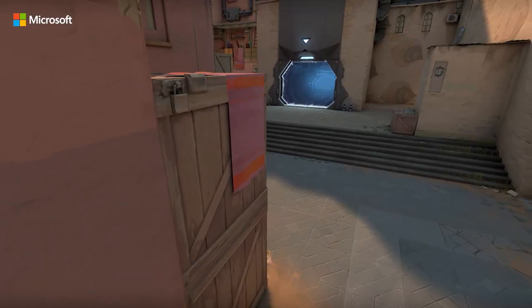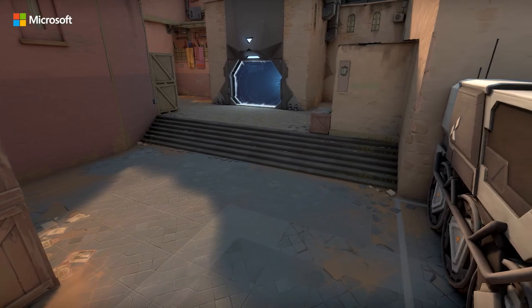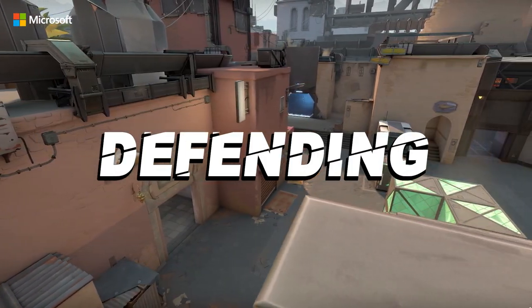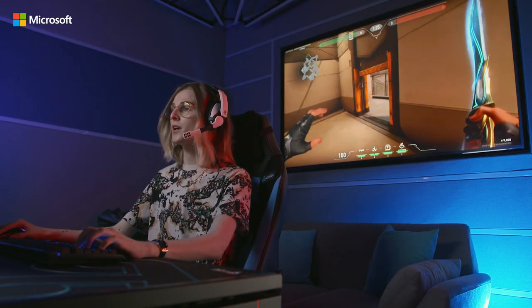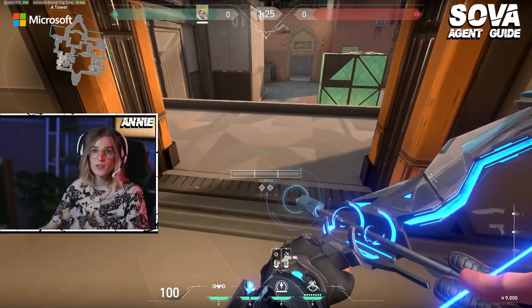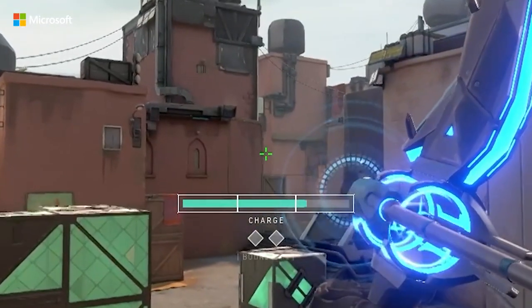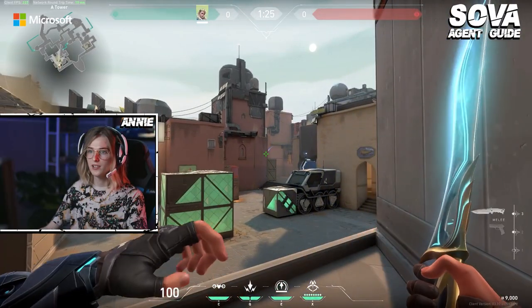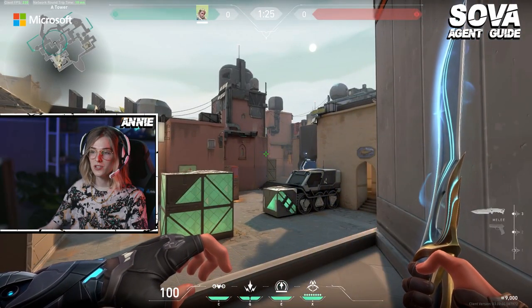I like to play Sova on Bind because it's sort of a close quarters map. Starting with defense, I think he's really good at getting early info on A and then rotating off if there's no noise. There are two really good darts that are pretty simple and you don't even need lineups for them. I use these all the time — it's just a full charge bounce right off this wall, which gets you a lot of short information early.